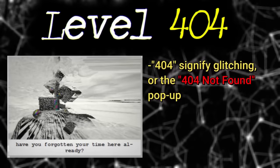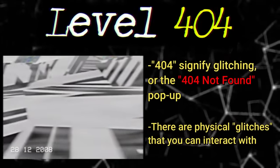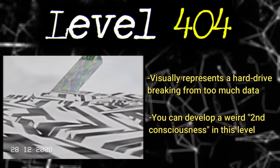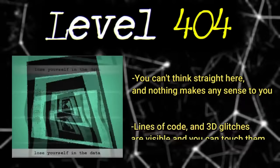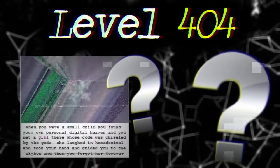Level 404 is classified as class 0 and has a super dope classification graphic on the Wikidot. The numbers 404 typically signify glitching or the '404 not found' popup you get when a website is deleted and you try to go to it. So as you can imagine, level 404 in the backrooms is a huge glitch area — there are physical glitches you can actually touch that are just flowing through the level. It's described as a visual representation of a computer hard drive breaking under the strain of too much data. Sometimes you can develop a second consciousness inside this level and you should apparently cut it out with a sharp piece of glitch. My theory is that level 404 might represent a storage level for the backrooms, which adds to my theory that the backrooms is all part of a simulation.